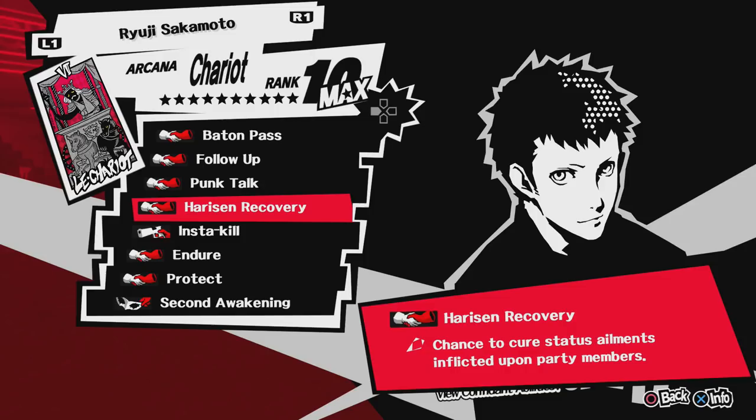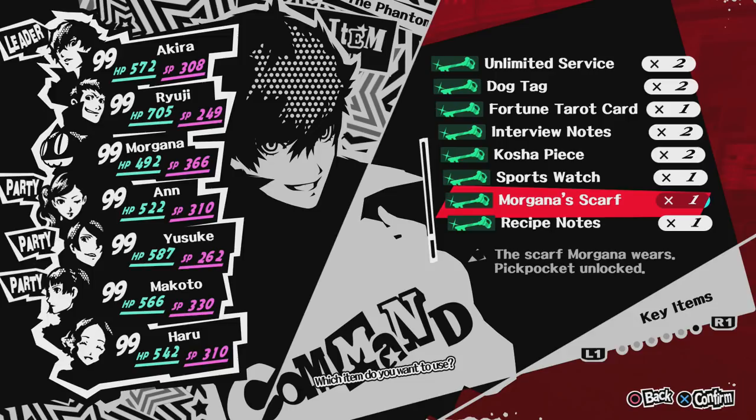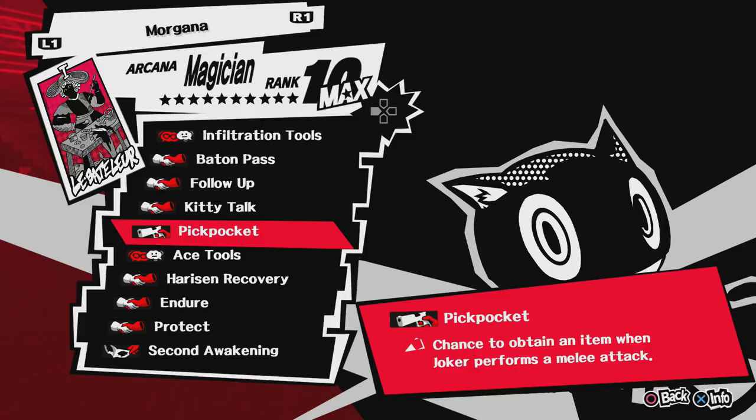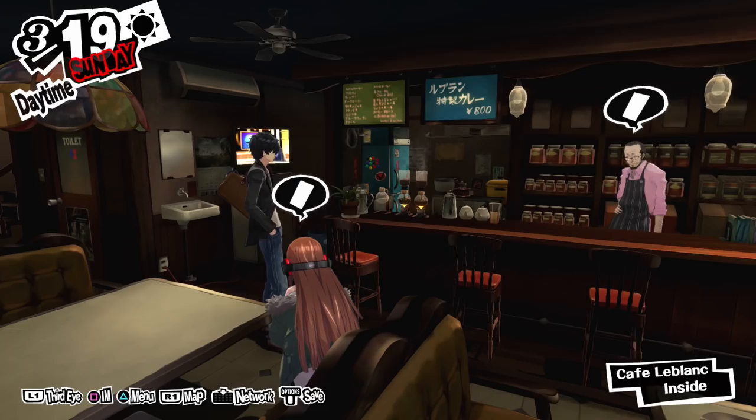Next up is Morgana. I hate Morgana. Once you max out Morgana's social link — which you have to do — you get Morgana's Scarf. When you get Morgana's Scarf, you get the ability Pickpocket, which gives you a chance of taking an item from an enemy when you hit them with a melee attack. This one isn't that important, but you're gonna get it whether you like it or not.